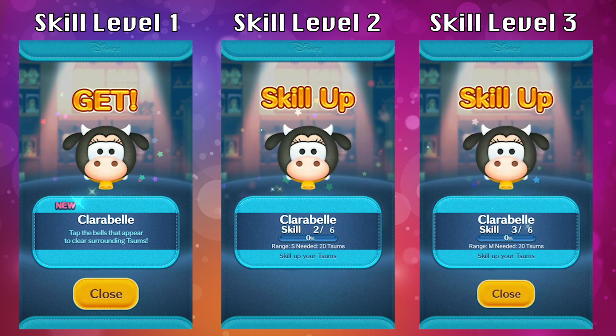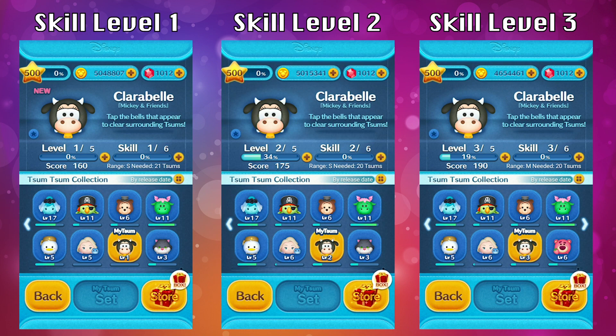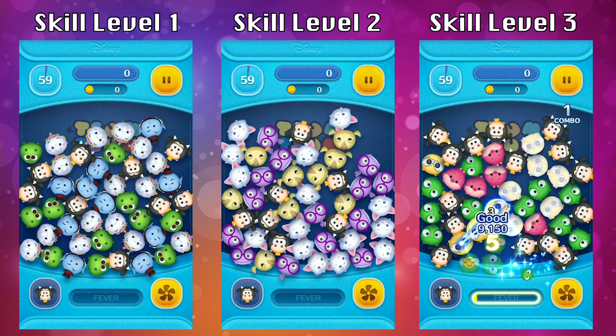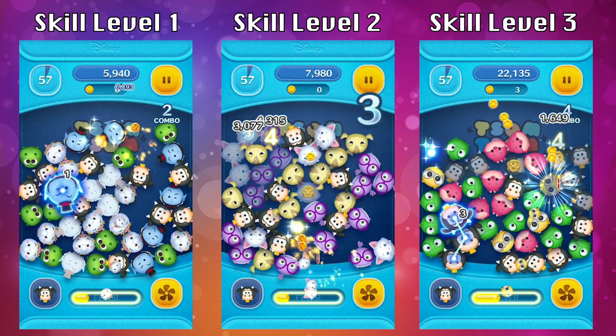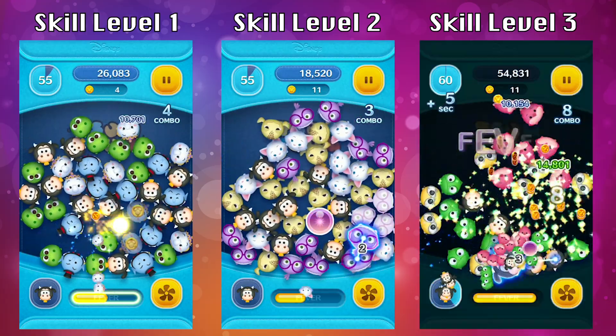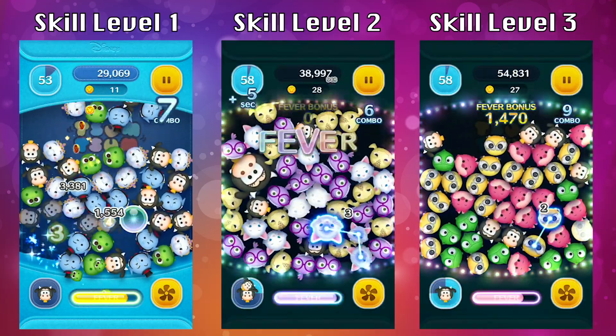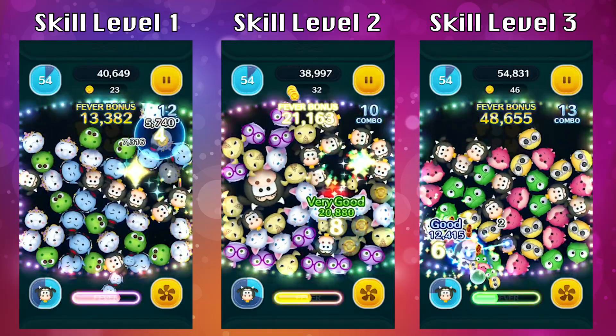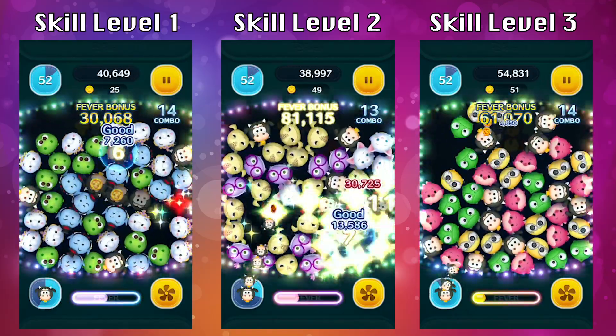The difference between skill levels 1, 2, and 3 isn't significant enough to level up Clarabelle on purpose. Overall, Clarabelle is actually the worst zoom you can get right now out of the four new ones — so between Elsa and Bruni, Charm, Lotto, Lucifer, and Clarabelle, Clarabelle is the worst one. You definitely don't need to get Clarabelle.